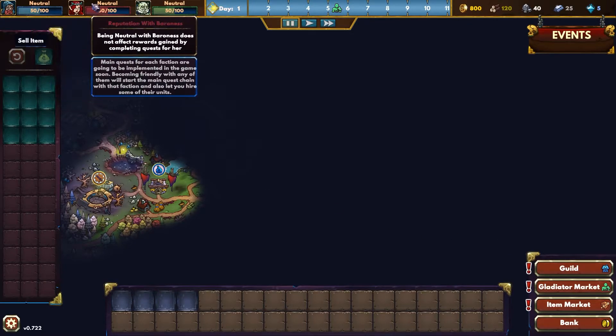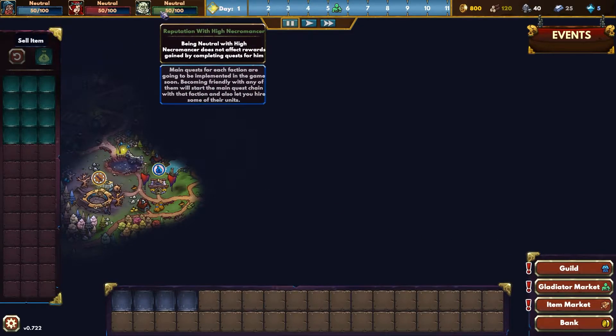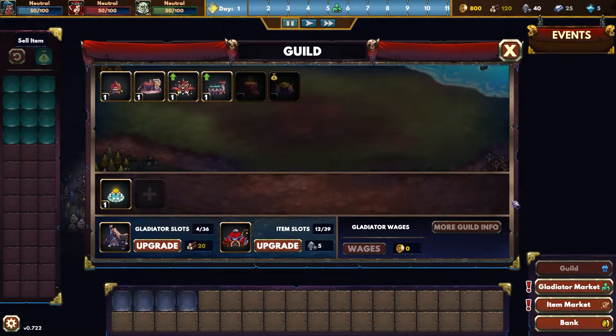Reputation with the people — neutral. The Baroness and the High Macromancer. Okay, cool. Well, let's get gilding.